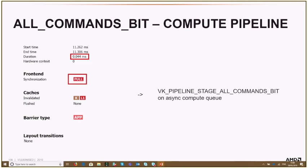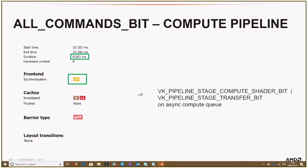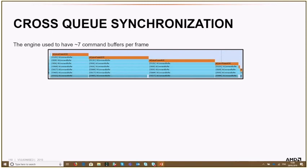For example, before we had the all-commands bit, synchronization took about 0.044ms. When we changed to compute shader and transfer stage bits specifically, it was much less. This small change made a huge improvement for the async compute passes — before, there was a lot of idle time just for these barriers, and with this change we got rid of that idle time.